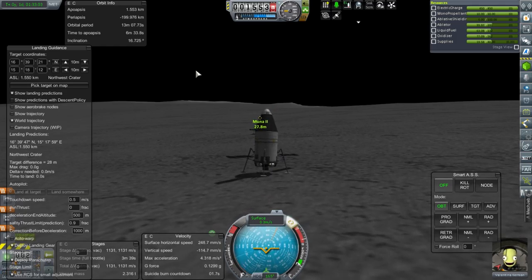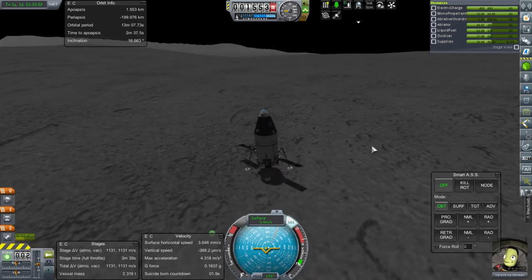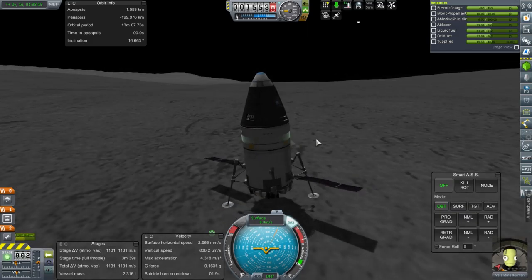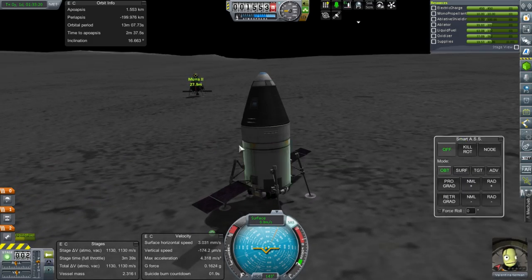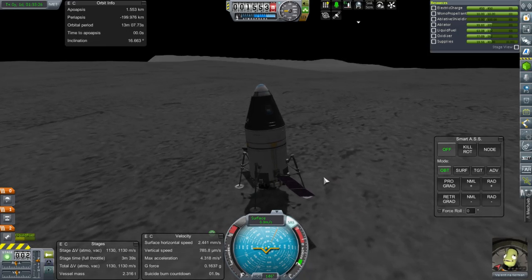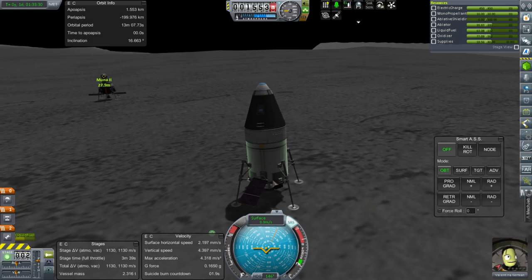The pod does not seem to be very settled. I'm a little worried about what's going to happen when I take Valentina out. We don't have any other SAS unit, we also don't have a ladder, and we have solar panels right here — so keeping those solar panels safe could be difficult. Valentina EVA?